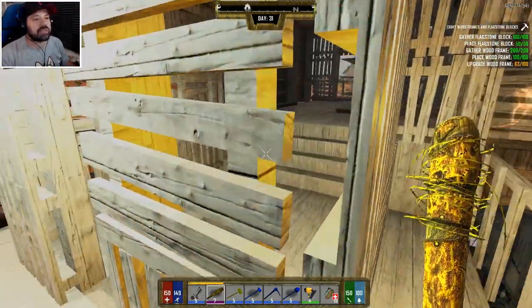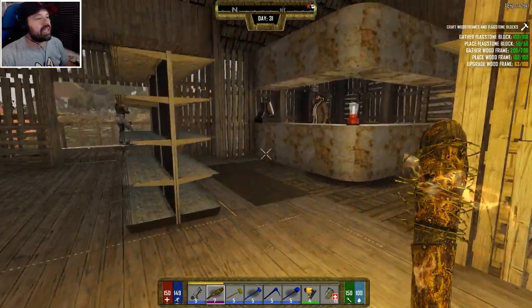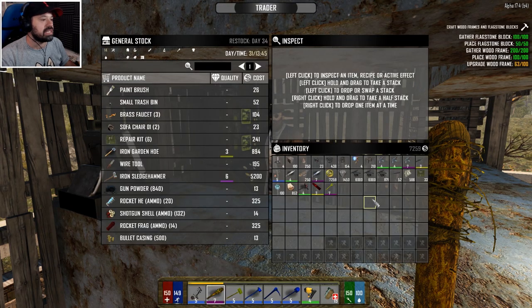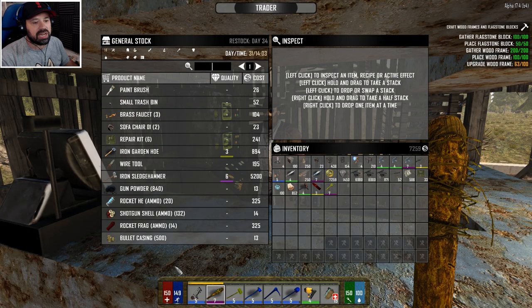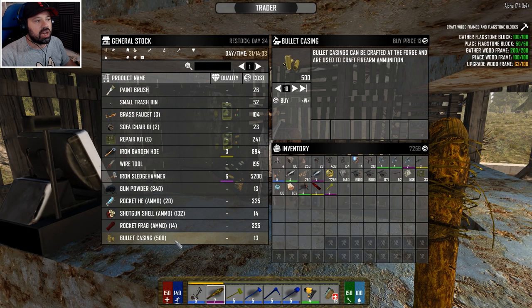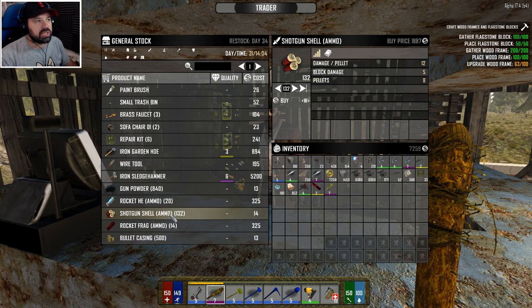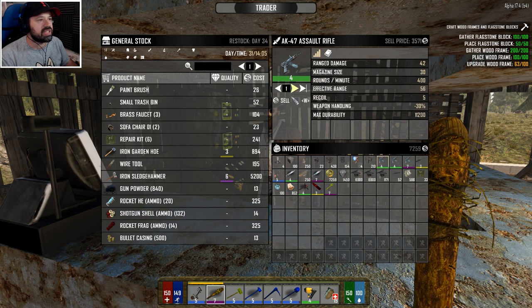Let's start by going to the trader and selling a couple of things. Brass would probably be very good, and lead or bullet casings - a lot of bullet casings would be good. Shotgun shells would be good, that's 1800. I don't have an infinite amount of money, so let's sell these guys first.